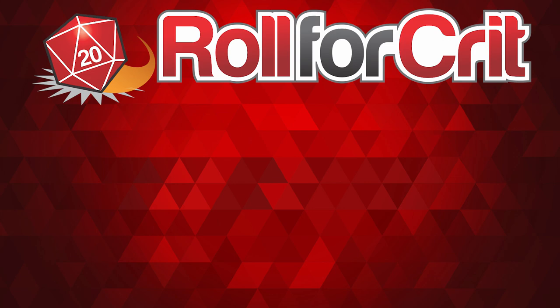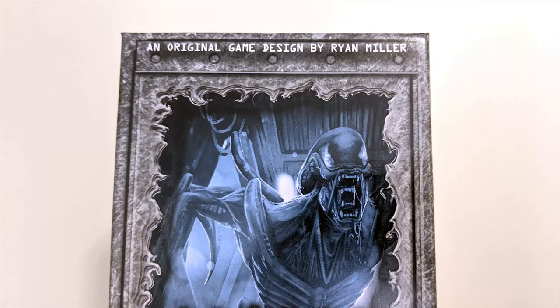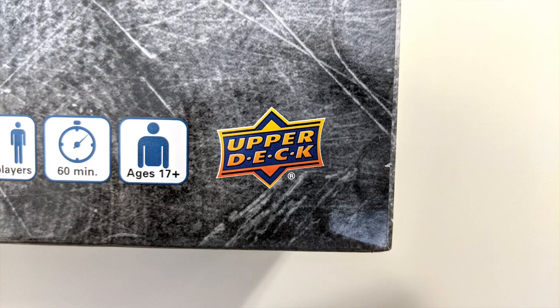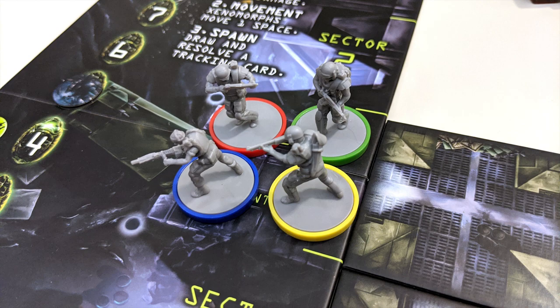Roll for Crit presents: How to Play Aliens Bug Hunt in 5 minutes or less — or more. Aliens Bug Hunt is the cooperative dice game of xenomorph combat and survival tactics, designed by Ryan Miller and published by Upper Deck Entertainment. Your goal in Aliens Bug Hunt is to complete 3 missions.